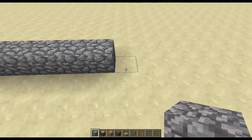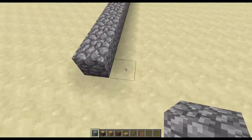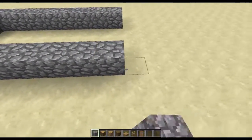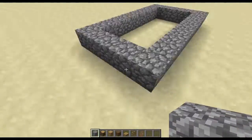We're going to start things off by making our foundation, a 9x5 rectangle of cobblestone. I'm using cobblestone because it looks cheap and medieval, which is the look we're going to go for in this build.